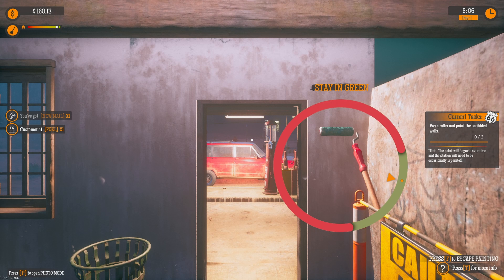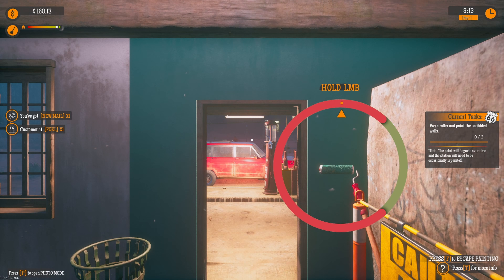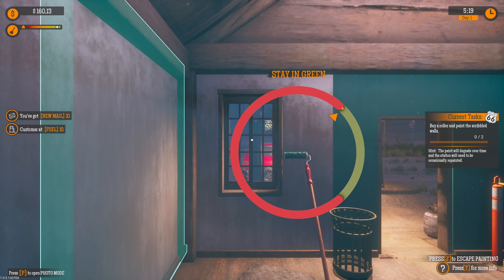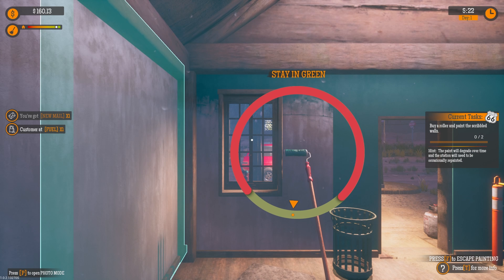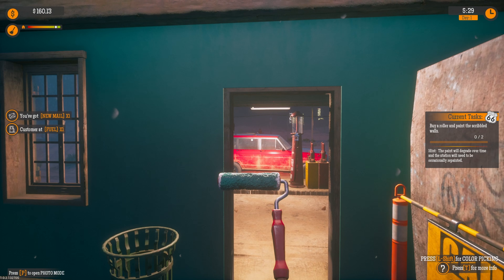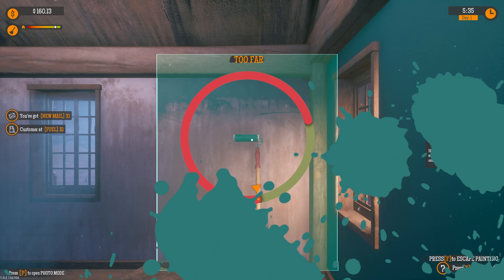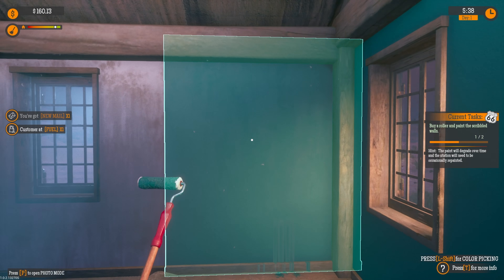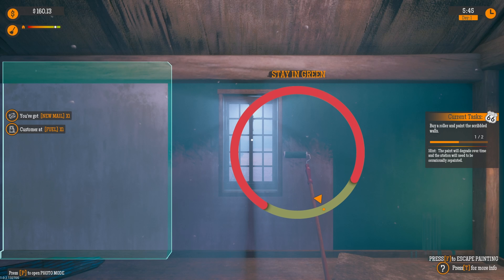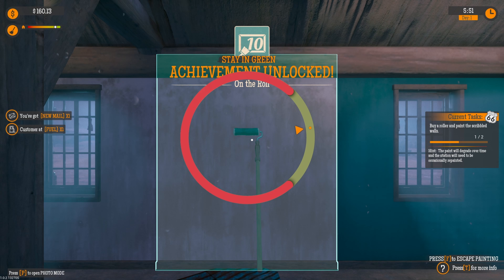We got a breakdown of jerry cans, opening and closing, ordering fuel — all the basic stuff we've already learned. Once equipped, use shift to select a color. As you slowly paint the wall, you just want to stick inside the wall there. I feel like we're supposed to be clearing out the outside, but the inside needs paint too, to be fair.